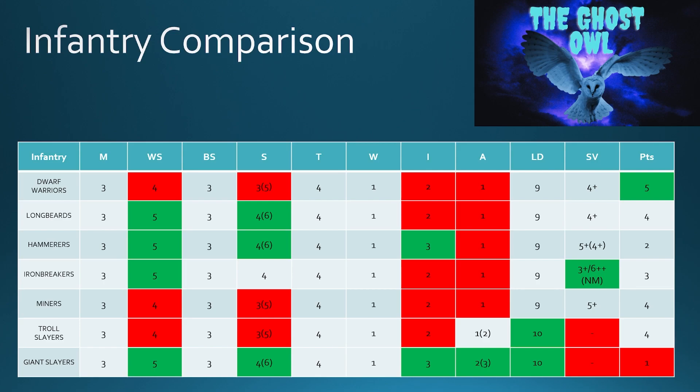Iron Breakers — I really like these guys. They're not lighting any fires in terms of output. You can see they've got good Weapon Skill, but Strength is pretty basic, Initiative is still 2, and they've only got 1 attack. But the durability — a 3+ save and a 6+ ward against non-magical attacks. They are the third most expensive, but they're just like a rock. Add the special rules to them as well and they're just a solid unit. I really like having a unit of Iron Breakers — it gives the enemy something to crash upon.